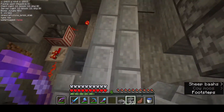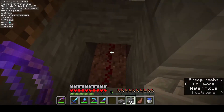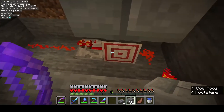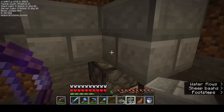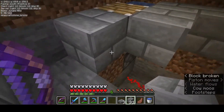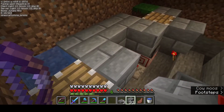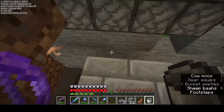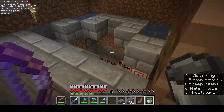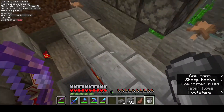I've got the redstone in place — fairly simple. There's a pressure plate here that powers these two redstone wires. The torch here inverts it. It goes to my favorite block: it powers this redstone piston, which goes through a repeater, then to this redstone piston here which is holding up this block. I'm using this one here to hold the water back. Press it — water's flowing.